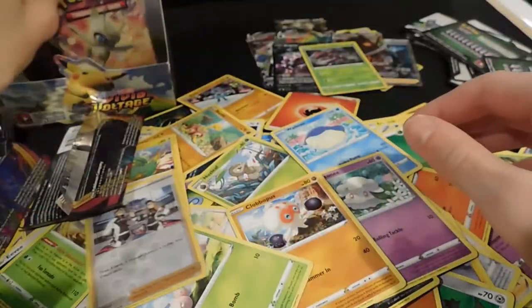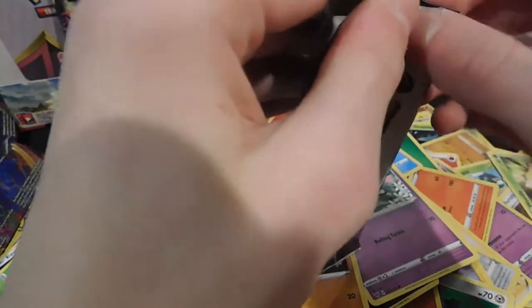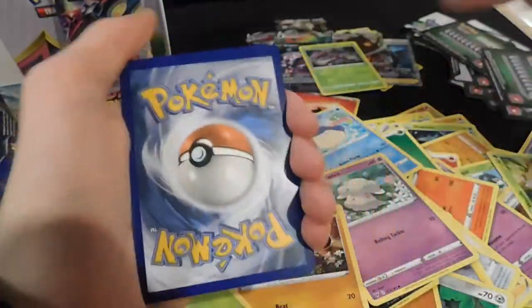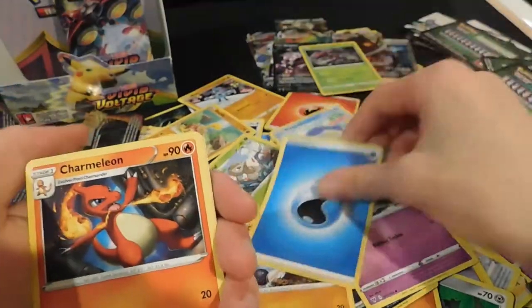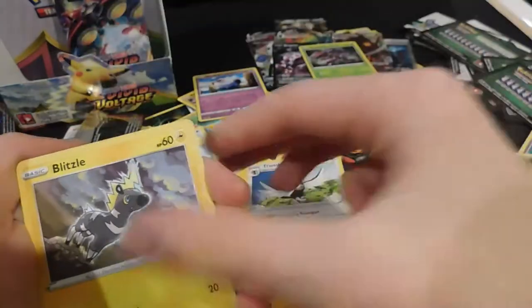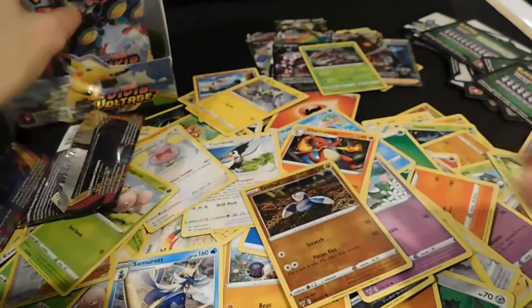Two packs left! This is a green so the only thing we could get from this that would be worth it is an amazing rare. Charmeleon, Mudbray, Whismur, Exeggcute, Woobat, Beldum — reverse and a Samurott.